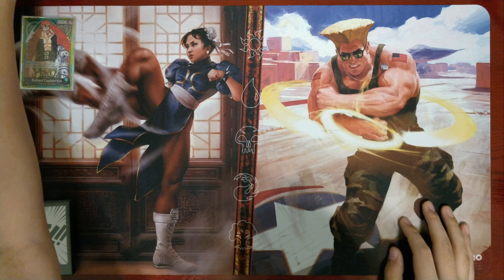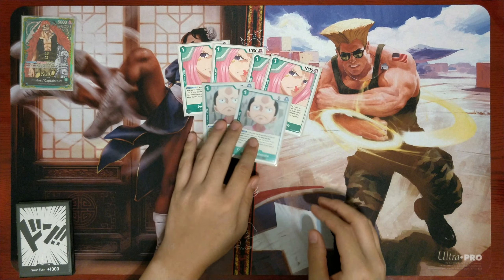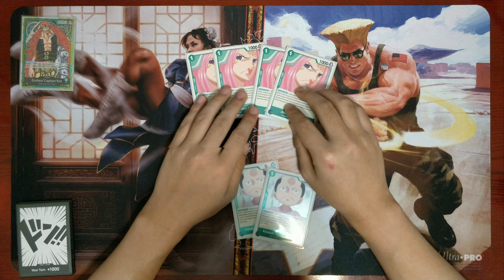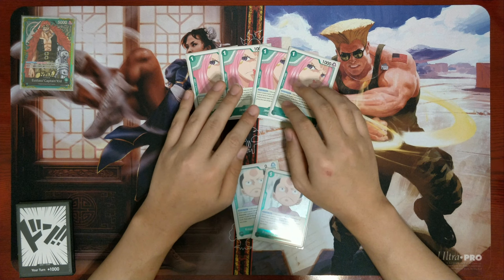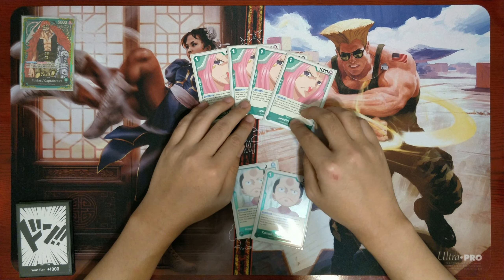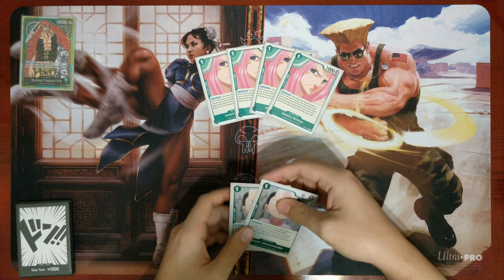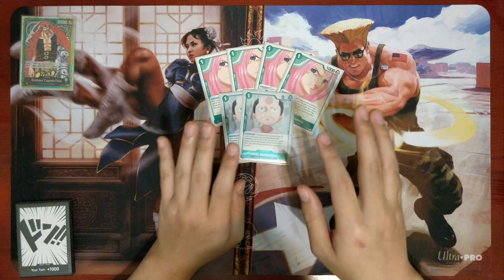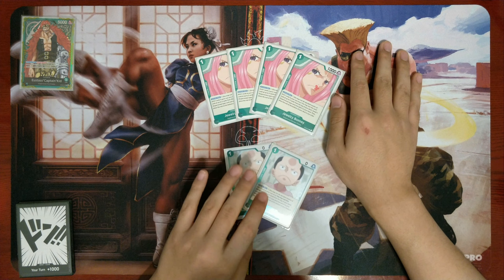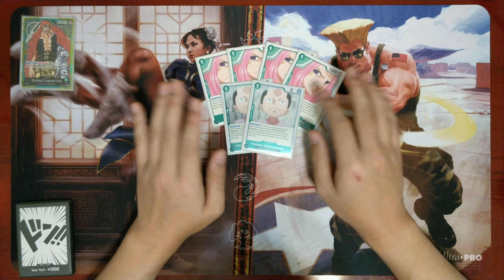To start, we have four Bonnie and two Momonosuke as our searchers. These are really good — you always want to be looking for Bonnie in the mid to late game because Bonnie will get you pretty much the majority of your deck. I'll come back to these cards later because the main deck has changed quite a bit.